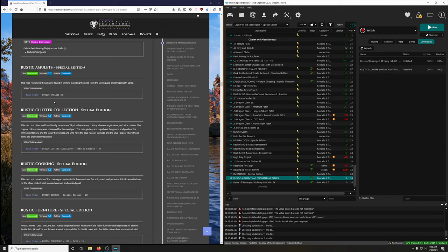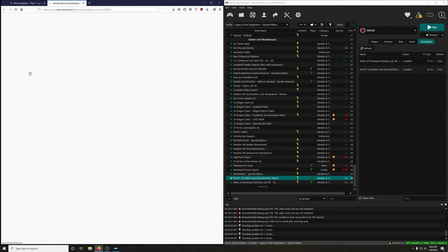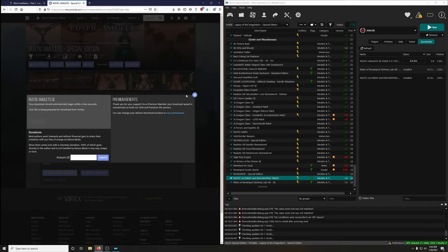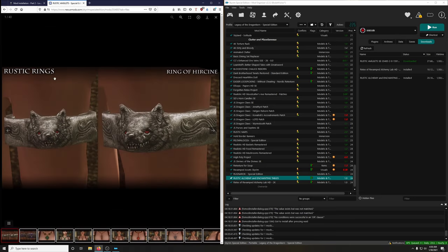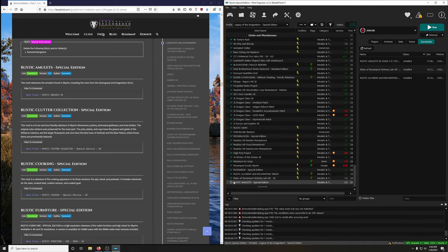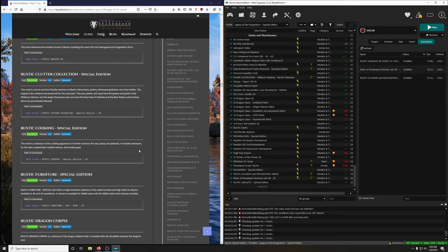There's so much detail — I love it. Let's install it and activate. Next up: Rustic Clutter Collection Special Edition. This mod is a high-res and lore-friendly retexture of Skyrim dinnerware, pottery, silverware, goldware, and wine bottles, and we're downloading the 2K version.